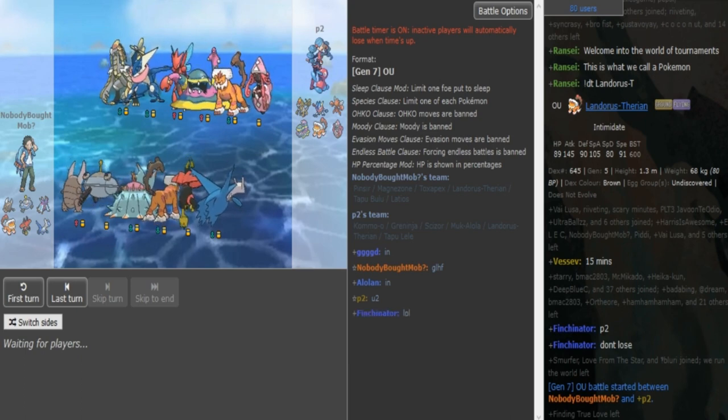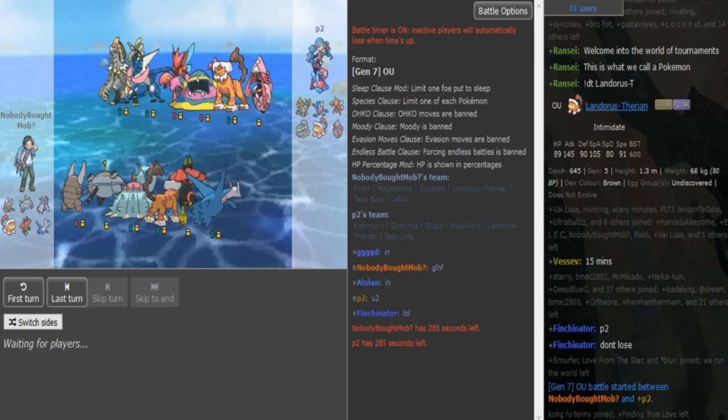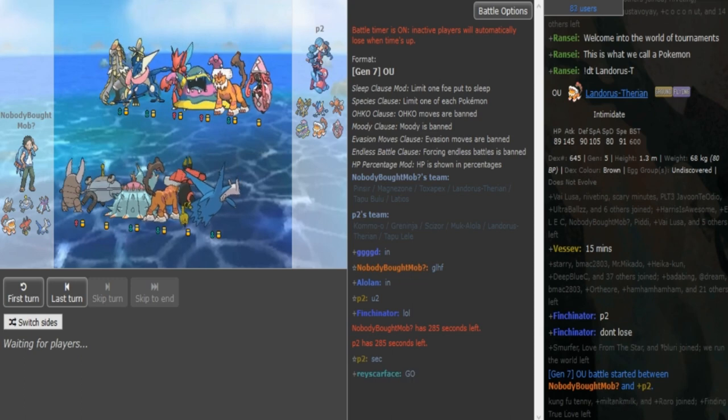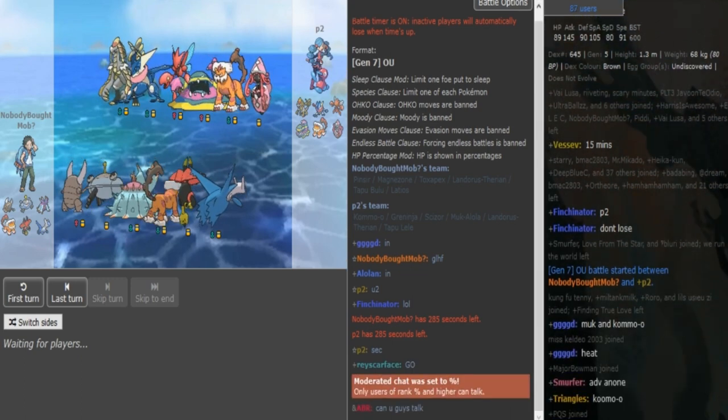Looking at the teams real quick, we see a Mega Pinsir squad on Zomok's side, no flying resist on the other side. Magnezone is most likely Choice Scarf to help vs opposing Pinsir and vs Katana. Then either the Lati or the Lando could also be Scarf as well, because Zone is so slow that you want more speed control.